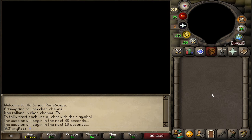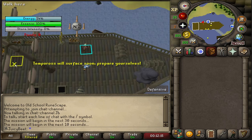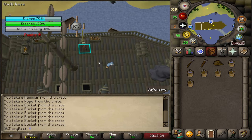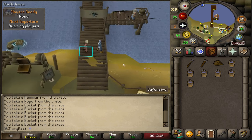We're going to jump into a little setup game, grab one harpoon, one hammer, one rope, six buckets, fill the buckets up and then forfeit the match. Now we're all equipped for Tempoross.